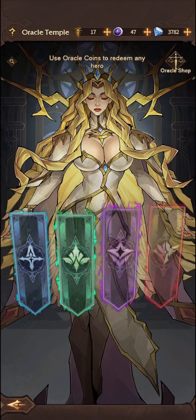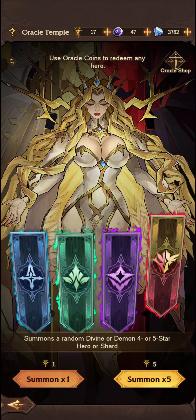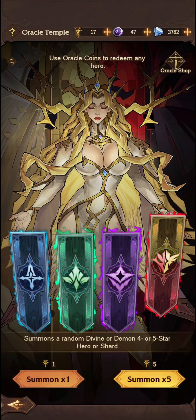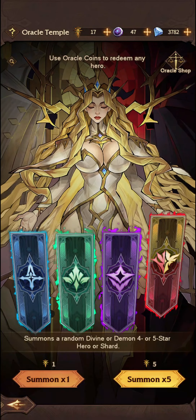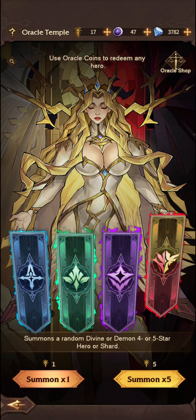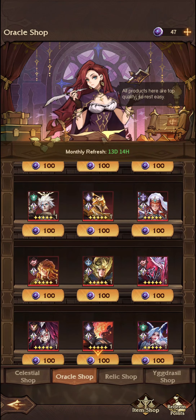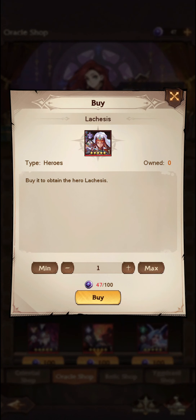The only other place is through the DD summons — it summons a random Divine or Demon or 5-star Hero or Shard. I would only suggest summoning on that through the rebate. You get the points and can obtain a copy of Lachesis there. So those are the three ways to obtain Lachesis through various shops and methods.